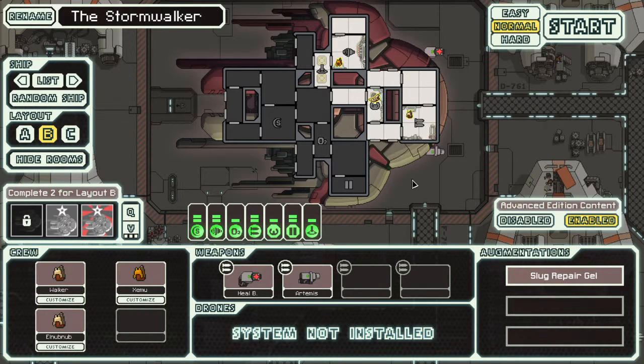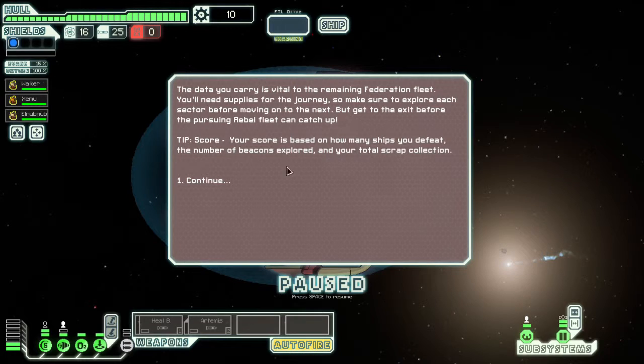Hello, I'm the Marmoset and welcome to a five minute burst of FTL. We're going to be flying the Storm Walker this time - it's got a heal beam, a missile launcher, and a teleporter. We're doing it on normal. I'm not expecting this to go very well because I hit the random ship button and I would not normally have chosen this. I've won with this thing previously on easy, so let's see how far we do on normal. We've got Walker, Zemu, and Enub aboard the Storm Walker.